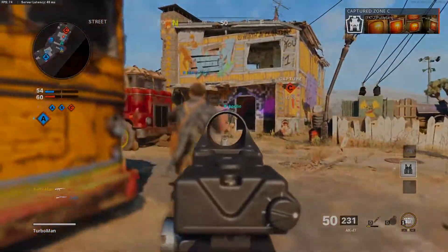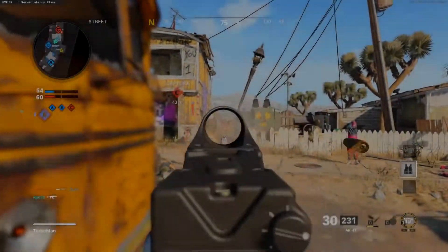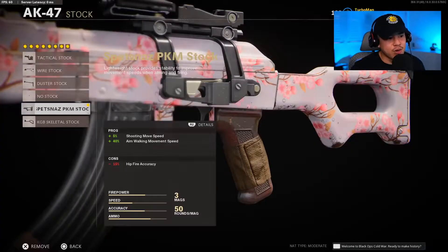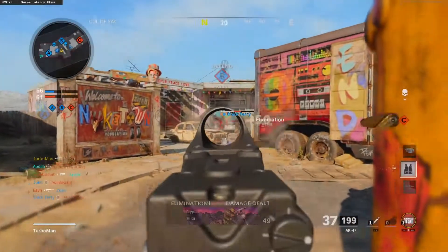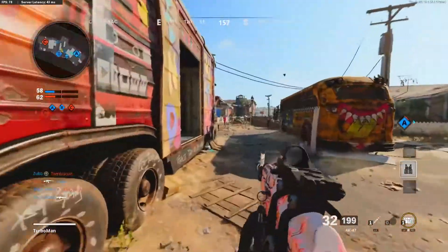For the magazine, I'm running the 50-round fast mag. For the handle, the Greu elastic wrap gives us 30% aim down sight time and flinch resistance. For the stock, the Spetsnaz PKM stock gives us shooting movement speed and aim walking movement speed. Secondary is optional — I'm still going with a launcher.